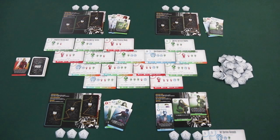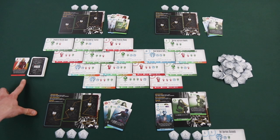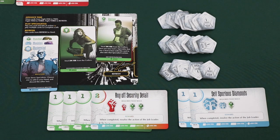Play continues until one of the end game conditions is met: the last ISK token is taken from the coffers, all jobs have been completed, or there are no specialist cards left in the deck or discard pile. At game end, players score points for sets of completed jobs with the same color type. Two jobs of the same color earns a 2 ISK bonus, three earns 4 ISK, four earns 8 ISK, and each card above 4 in a particular set earns an additional 4 ISK.